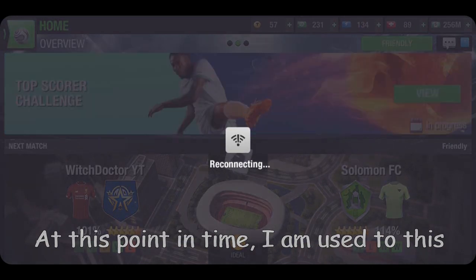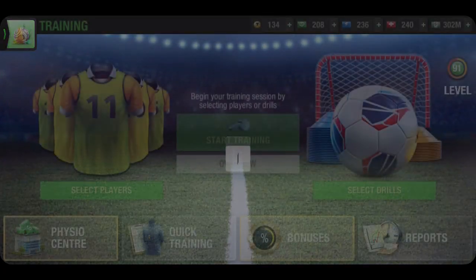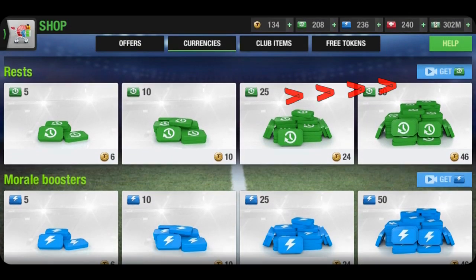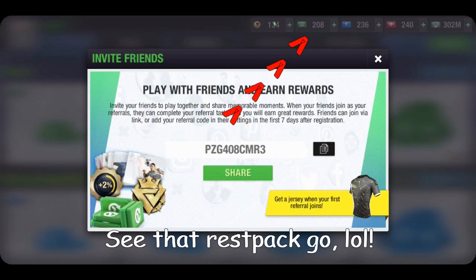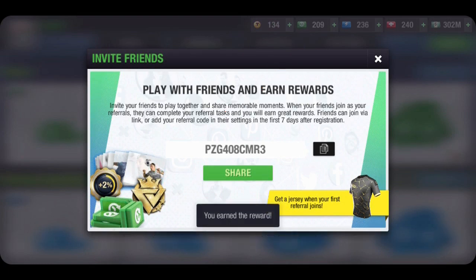First and foremost, we have ads or advertisements. You get to watch 25 of these every day — to be precise, every 24 hours. So in 30 days you are getting about 750 rest packs, and this is kind of like 80 percent of the rest packs you can actually get for free.